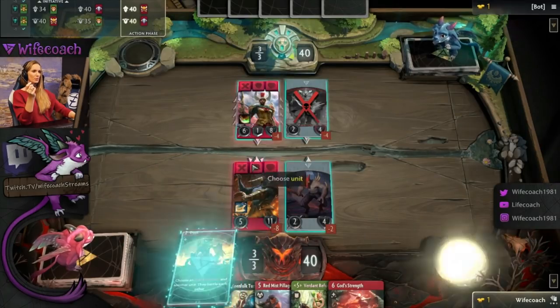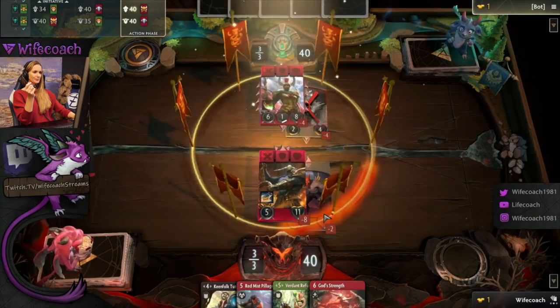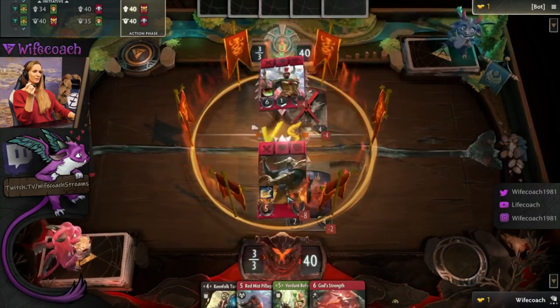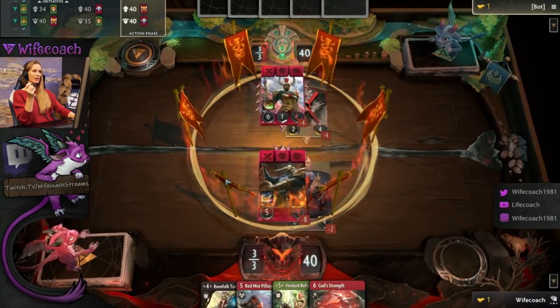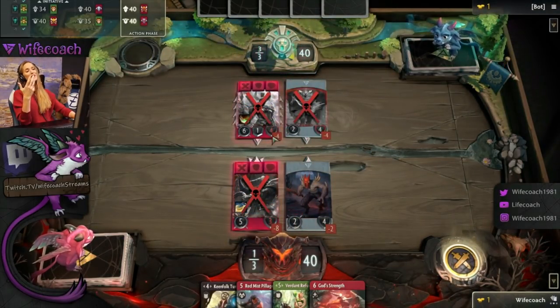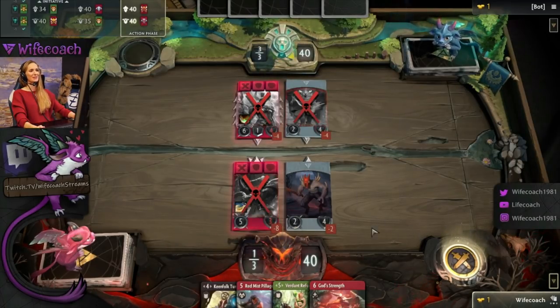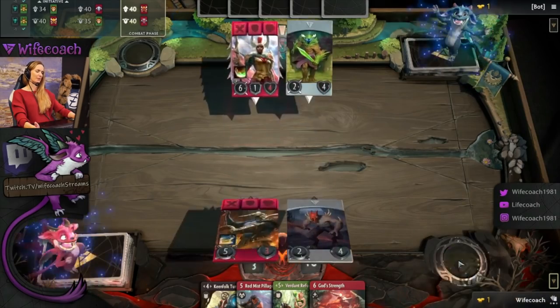I'm just gonna do that for demonstration purposes. So we pick this unit, we pick this one. Five damage minus the armor is four — both die. Every time something dies there's a big red cross and you know you have to do something in order to protect it. When you are done you click the fight button.